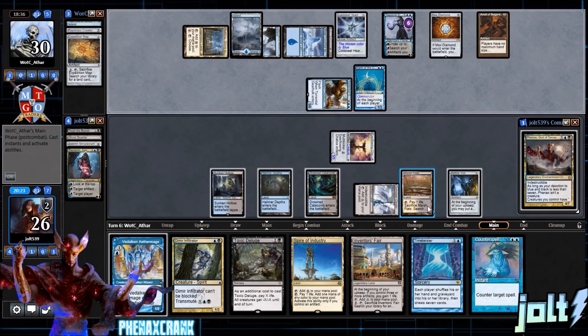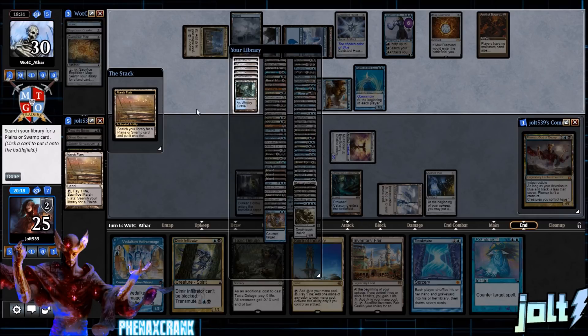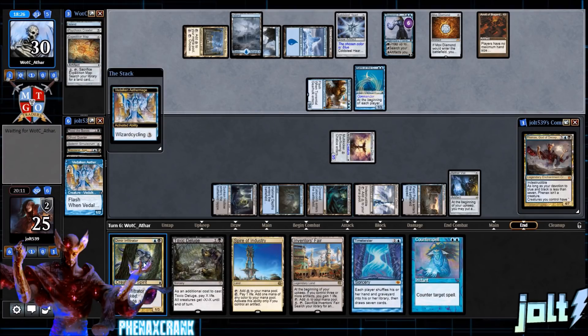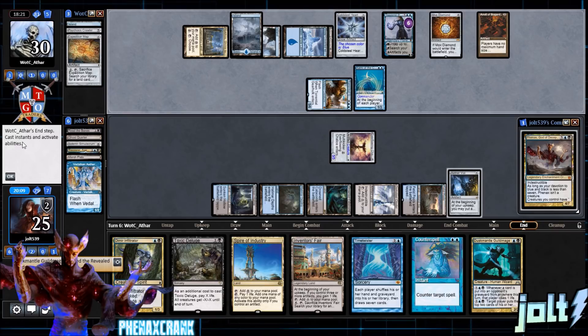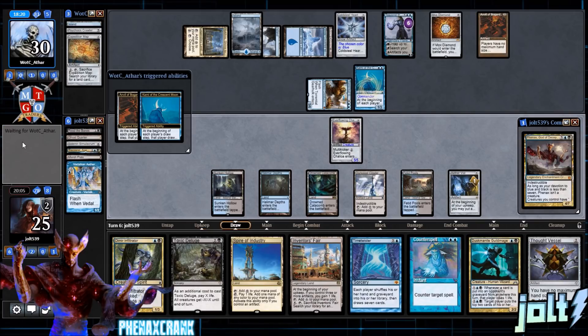Videlikan Aether Mage is an activated ability, so it cannot be countered — had a lot of people start tapping mana and I have to go hands up like, hold on, this is activated! Let's grab Fetid Pools, go for wizard cycling for three to grab Dust Metal Guild Mage — we can also see Trinket Mage there but we don't really need it right now. Get the Aether Vial ticking up next turn. Then the Aether Vial trigger — tick it up to one.